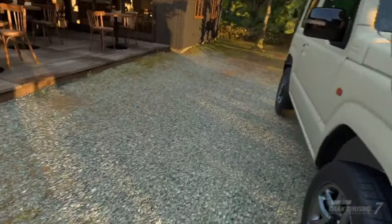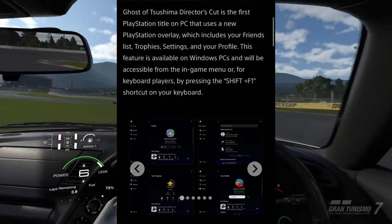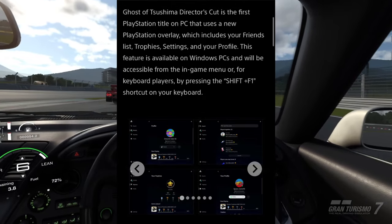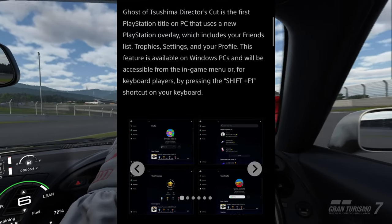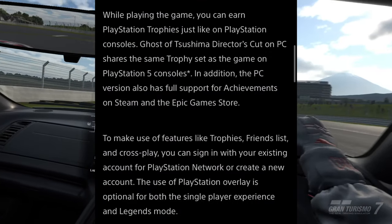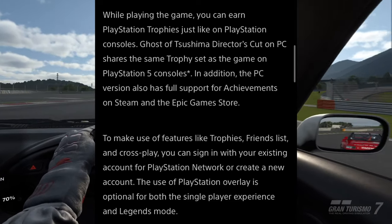Here comes the interesting bit: Ghost of Tsushima Director's Cut is the first PlayStation title on PC that uses a new PlayStation overlay, which includes your friends list, trophies, settings, and your profile. This feature is available on Windows PCs and will be accessible from the in-game menu for keyboard players by pressing the Shift+F1 shortcut. While playing the game, you can earn PlayStation trophies just like on PlayStation consoles, and Ghost of Tsushima Director's Cut on PC shares the same trophy set as the game on PS5.